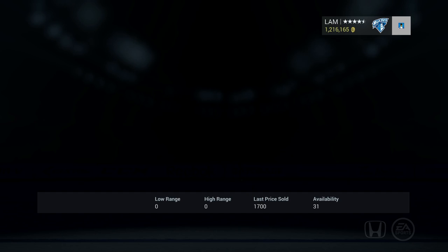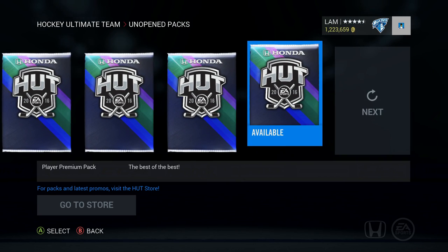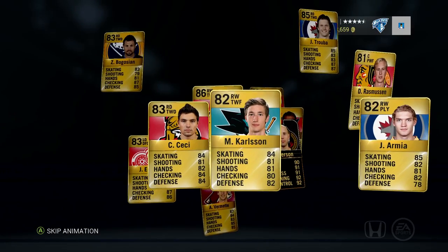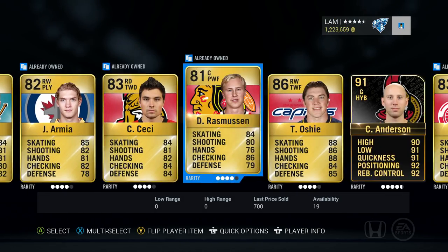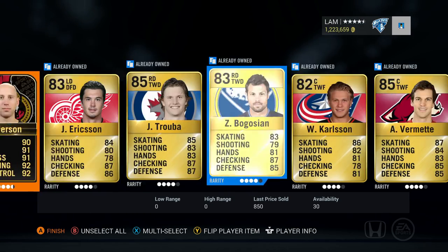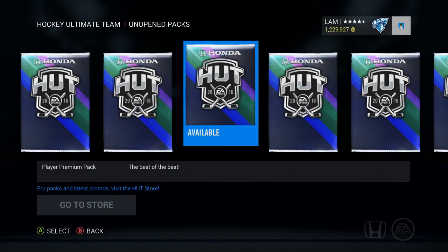We got so many of these player premiums left, we've got to get something good. Let's go to the back of the pack - I'll even take an 89 overall, maybe a Nikolai Ehlers. Oh, we got a Team of the Week - not a flash forward card but I will definitely take that, not gonna complain at all. Craig Anderson, 91 overall - what a pull! Berglund, Slavin - send those to the collection, move on to the next pack.